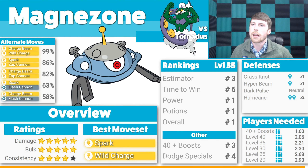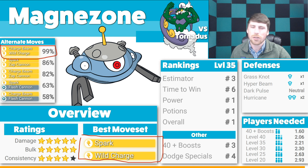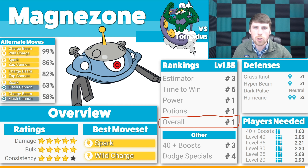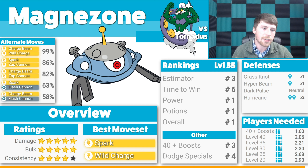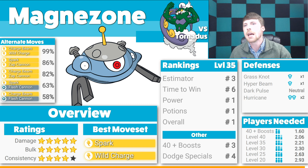Third on the list is Magnezone — very excited to see this Pokemon. It has a lot of resistances with its typing. You want to go with Spark and Wild Charge; if you use Charge Beam and Wild Charge it's only a 1% drop, so you can save yourself a Fast TM. It has that five-five-four rating setup. At level 35 it is more of a defensive, resistant-type option — not a glass cannon — with incredible performance. Best of all, the worst case defensively is a neutral situation, and against Hurricane you get a double resistance. Consider Magnezone if you want bulk and longevity.